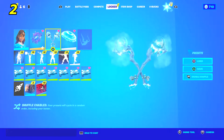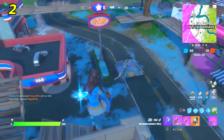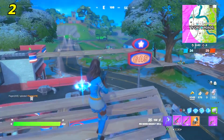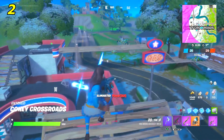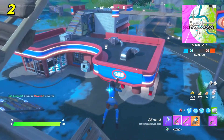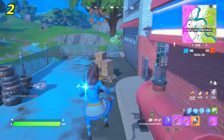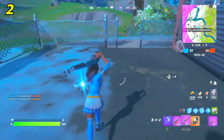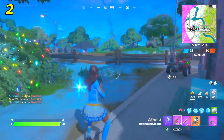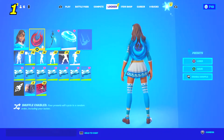In the number two spot we have the Cubic Vortex back bling and the Frosty Globes pickaxe. The Frosty Globe was actually free and the Cubic Vortex was in the battle pass — it was probably my favorite back bling from the last battle pass. It came with the Cube Queen and it looks so sweet on this skin. You could also swap in the Icicle pickaxe since that's also an awesome one.